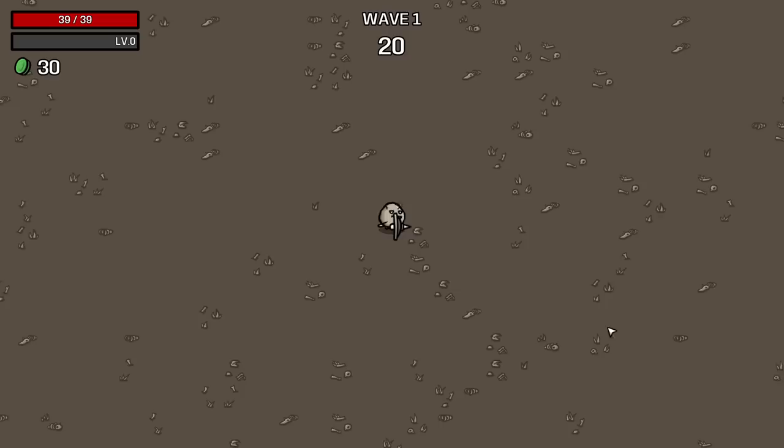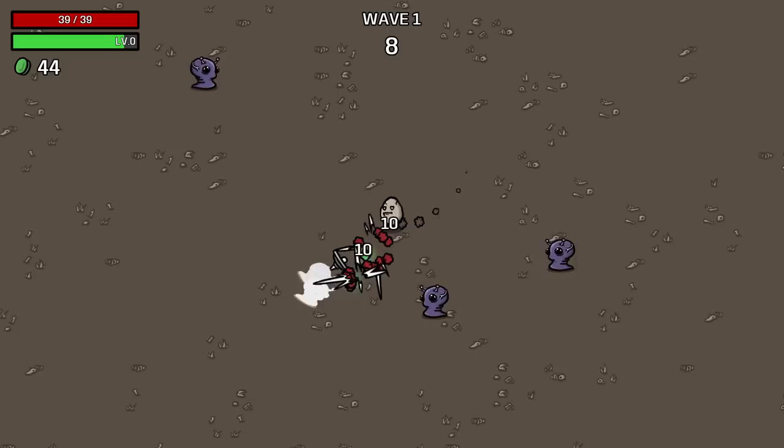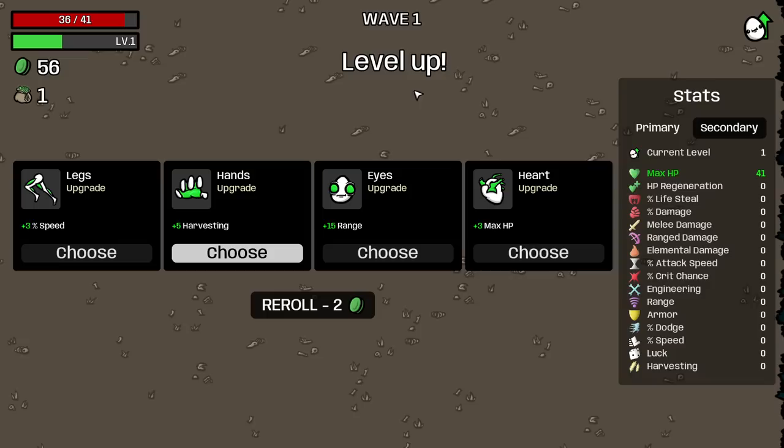Let's go difficulty 5. We've got a very ugly looking stage, but it is what it is. And I start with 39 life — normally you start with 10 and we should have 30, and we have 39. 39 is 33% more than 30, so the numbers check out.